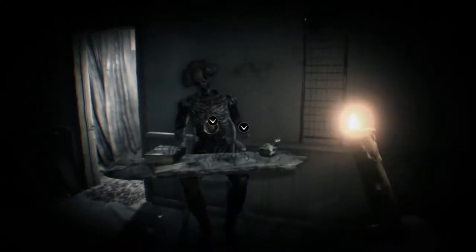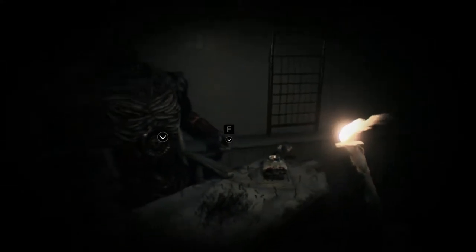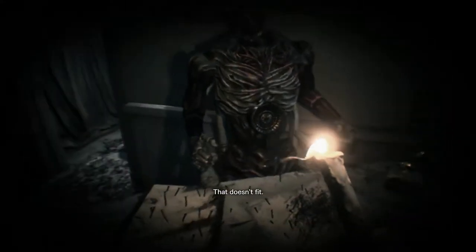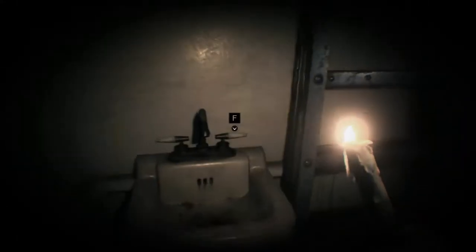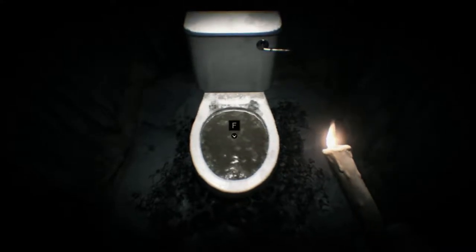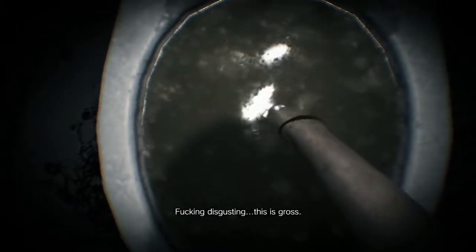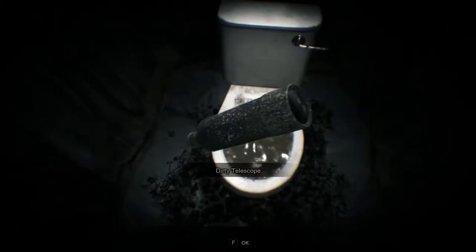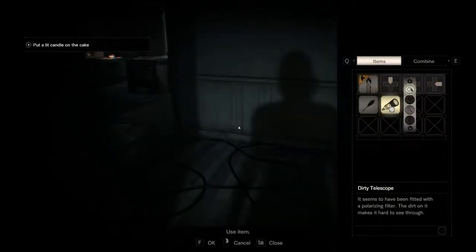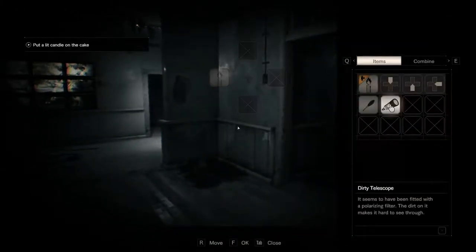Alright, a quill pen. Now just to find some parchment — we can start writing our memoirs down, or maybe just get this guy to do it for us. Maybe not, it can't hold it properly. What kind of an assistant are you? The kind you need to wind up maybe. No water coming out. Oh that looks disgusting — fucking disgusting. This is gross. A dirty telescope. If we use it we can't really see anything.